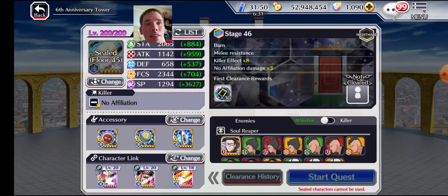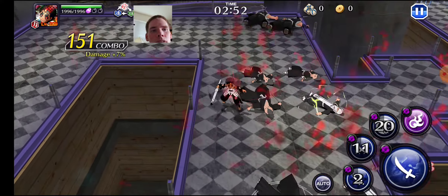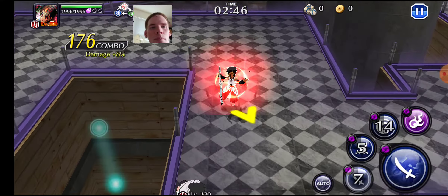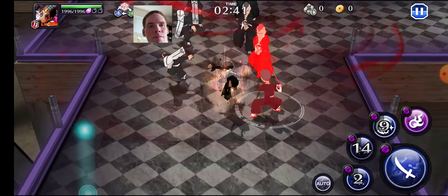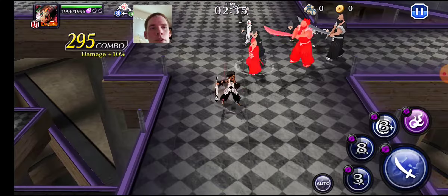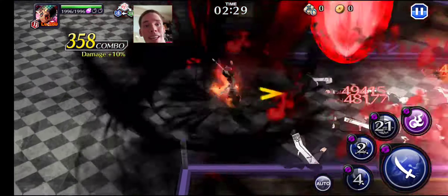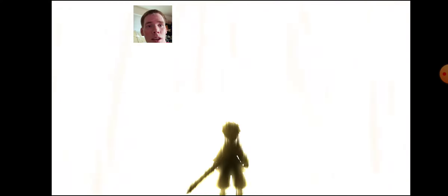Because the setting up of the accessories takes the longest time I've found. I'm pretty sure this is the character this level wants you to use. It takes a lot of time to get to this point in the tower, just so you know — it's not easy. And I don't want to get hit, because I have a character link that is 25% damage at full stamina. So if I get hit, I lose that completely. Let's do this!